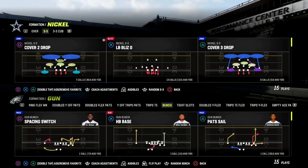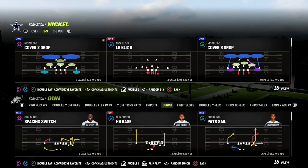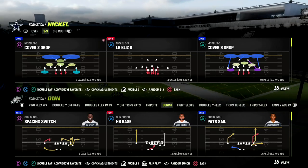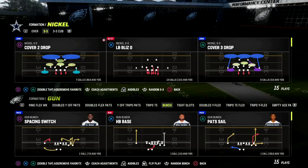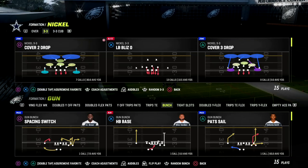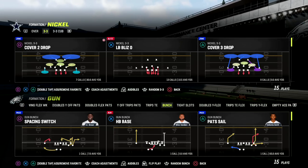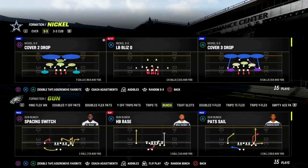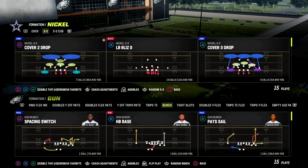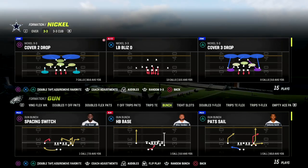In this video I'm going to talk about a base coverage that I really like against several different formations in Madden 23. I'll be talking about the 46 playbook, specifically the 3-3 cub defense. I really believe that the 3-3 cub is a game-changing defense this year — it's going to help you significantly defending a lot of the meta formations, and I believe it has some of the better sheds in the game, which is kind of underrated.